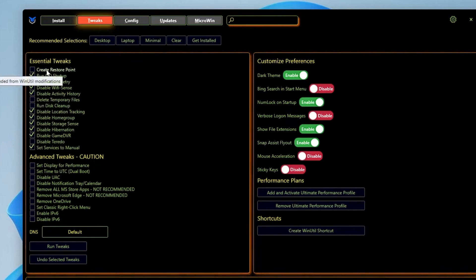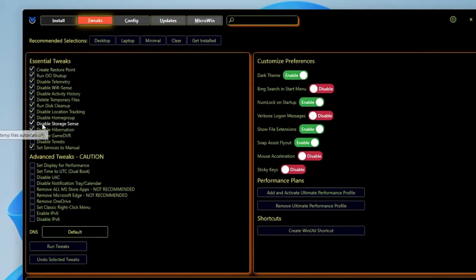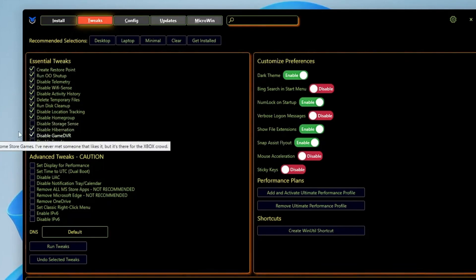The very first option is Create a Restore Point — I recommend you create one so that if anything goes wrong you can revert the action. Then: Run OO ShutUp — check it. Disable Telemetry — check it. Disable WiFi Sense — keep it checked. Activity History — you can disable it. Delete Temporary Files — check both options. Disable Location Tracking — keep checked. Disable Homegroup — keep checked. Disable Storage Sense — you can uncheck this. Disable Hibernation — disable if you want. Game DVR — it's really recommended to disable it if you want to enjoy gaming. You can keep the other options checked.